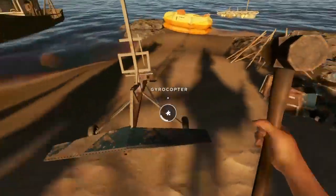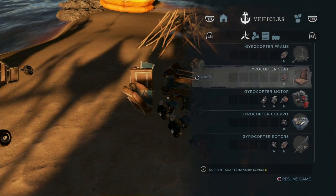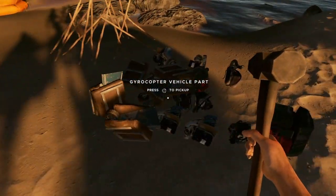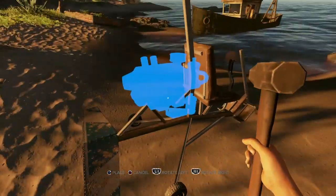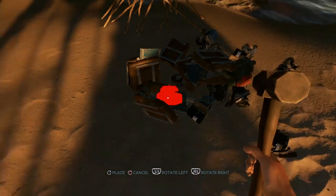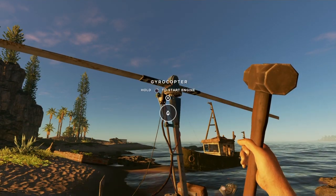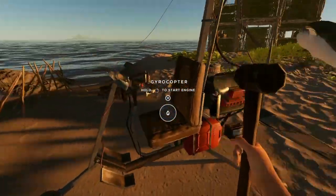We're actually going to start building this thing! We will still attempt to get more arrows for our spear gun. The gyrocopter seat — this is looking pretty good. The gyrocopter motor, which goes right here — oh, this is looking good. Cockpit — nice nice. And the last bit is the rotor, and here we are. The full gyrocopter has been made!